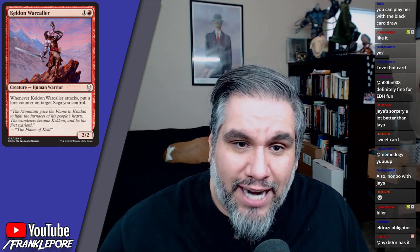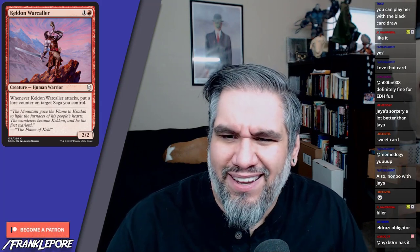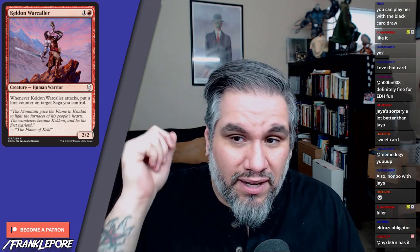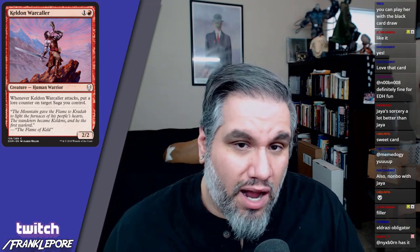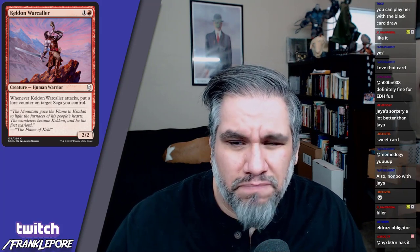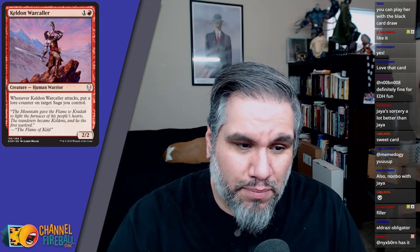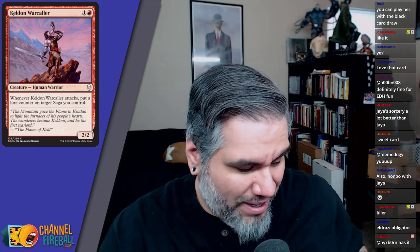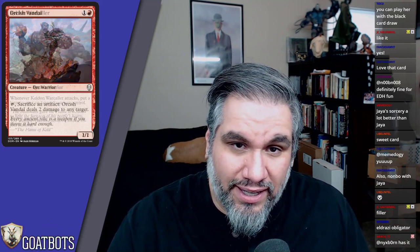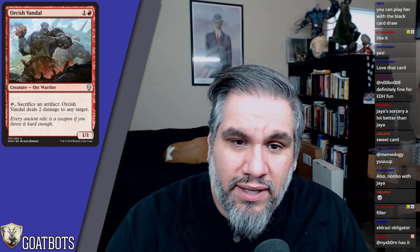Keldon Warcaller — when it attacks, put a lore counter on target saga you control. Unlike loyalty counters, saga counters trigger the saga when placed, so you're actually triggering the saga when this guy attacks. That's interesting. It's still a two-two for two even without sagas, so it's probably fine in the red deck.